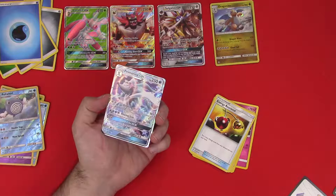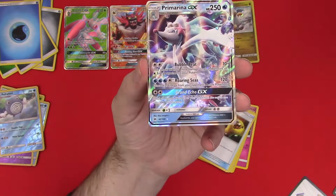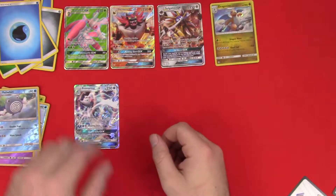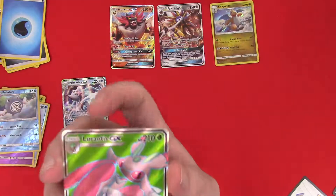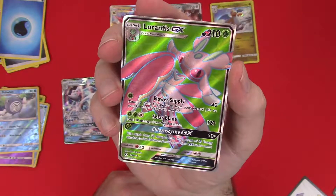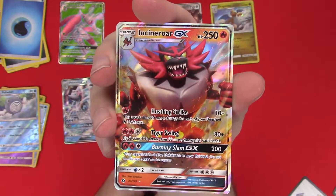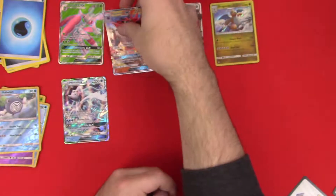Holy cow — four! Four GXs out of this box! Oh my gosh — I'm yawning, four GXs out of eight packs. What kind of luck is that? Good grief! Rarity goes to this beautiful thing: a Lurantis GX. My personal favorite, I think, is gonna be Incineroar — because he's angry, he's a fire tiger thing. Well, there we go.